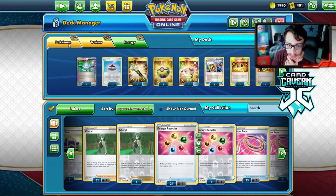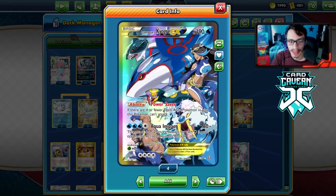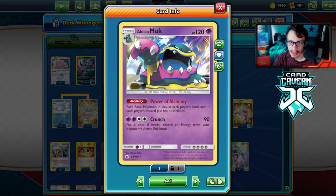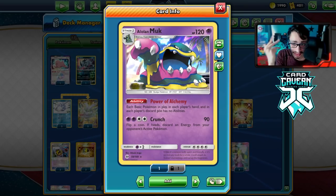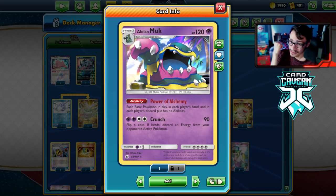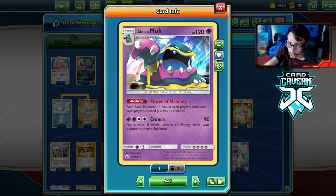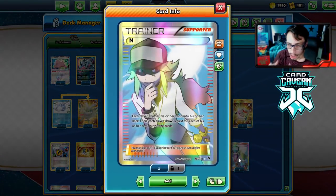Shout out to Outcast for lending me some of these Team Aqua cards. Again, beautiful artwork, not a very good attacker. We have to use Muk to shut off the ability, but Muk has many uses. A lot of the time Muk can be beneficial — it shuts off Dedenne, Lele, Crobat, Eldegoss, Exeggcute — there's like a jillion abilities it shuts off. It can really hurt your opponent.